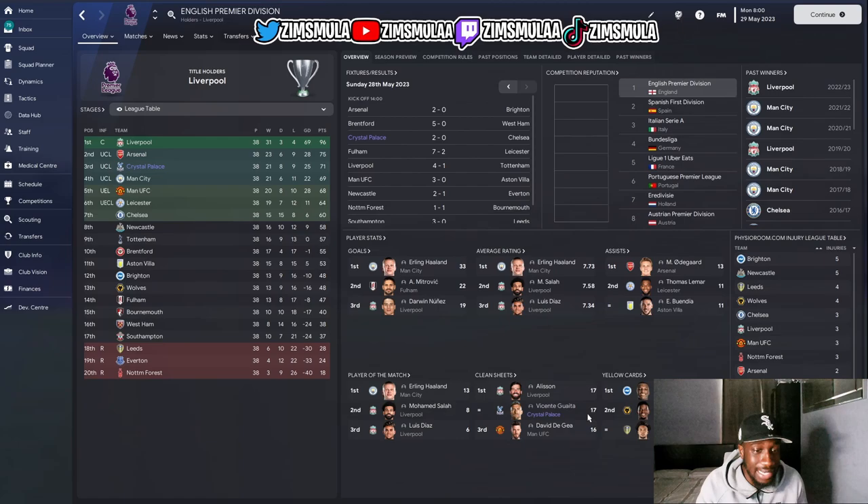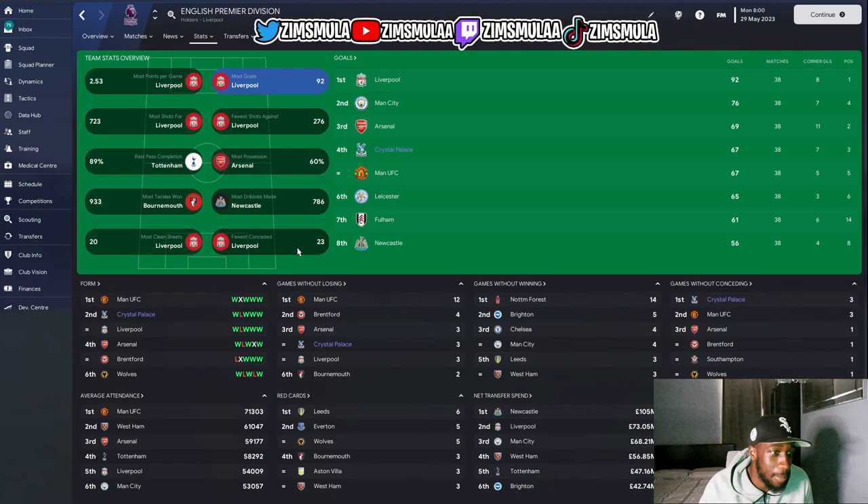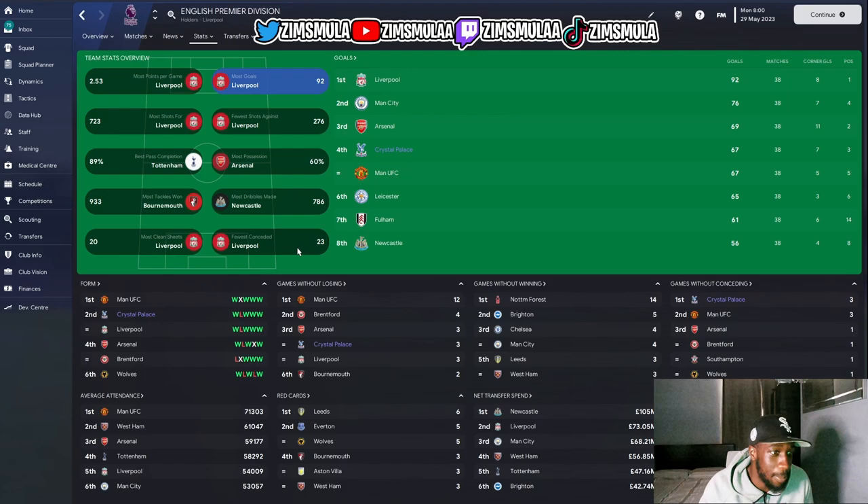This is a defensive tactic — a tactic for the underdogs. We picked up 17 clean sheets with our goalkeeper, who was joint Golden Glove winner. Looking at some of the statistics, I don't expect to see us in a lot of them, but in fewest goals conceded — yes, we are there.